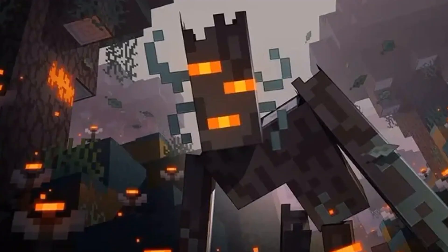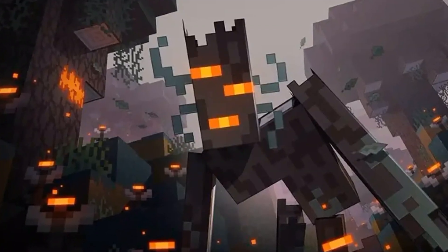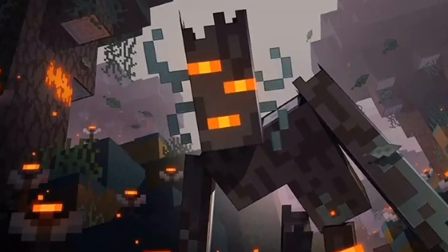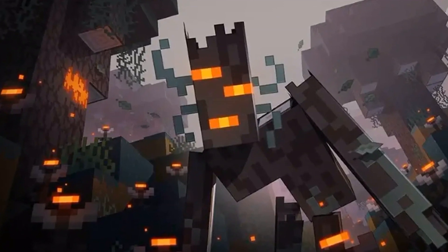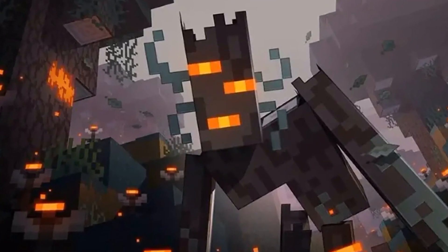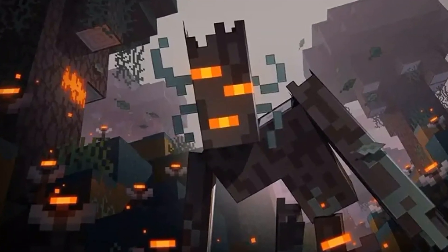It's packed with fresh content, including a brand new biome. We're talking about the pale garden — this eerie new environment is basically all about pale oak trees, moss carpets, and other materials that'll have you feeling right at home in this unsettling atmosphere. What really sets it apart is the wood itself. You can use it to craft some pretty cool special equipment and decoration blocks — boats, fences, signs, buttons, doors, pressure plates, slabs, stairs, trap doors — you get the idea.